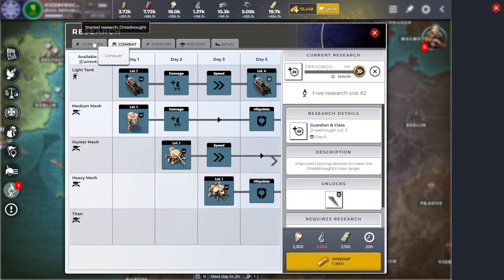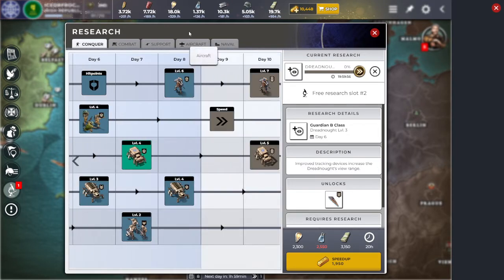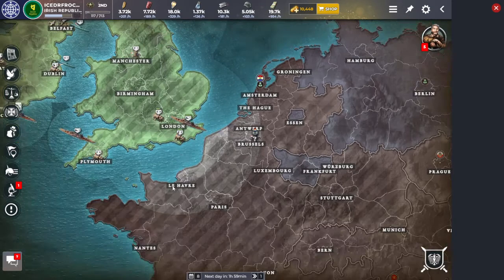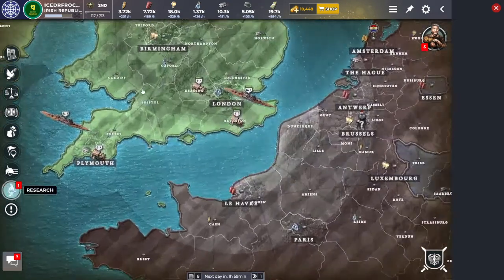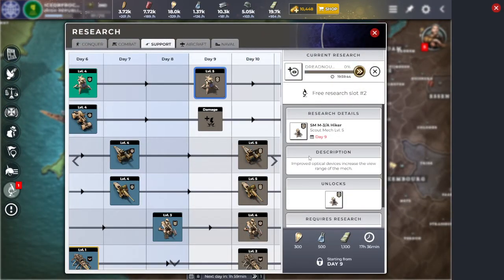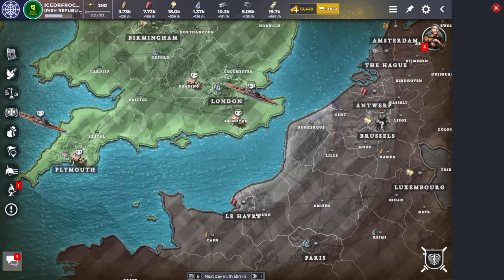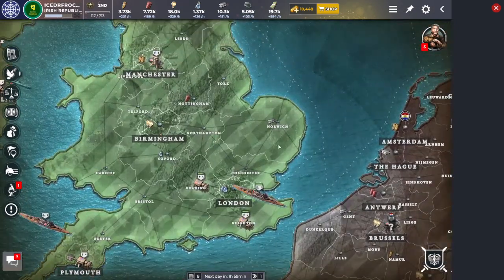Let's keep upgrading our dreadnoughts — that's the backbone of our army right now, along with the dreadnoughts, motorized, and scout mechs. None of them will be able to get upgrades today, but the scout mech will be able to be upgraded. It's a good upgrade: plus 45. Well, barely more damage — just 0.1 against light targets, and also 0.1 more against ships and buildings, plus a defense stat against buildings. Interesting.